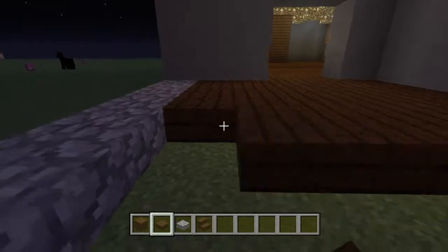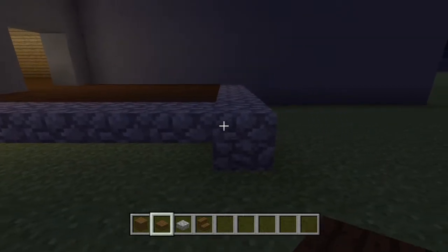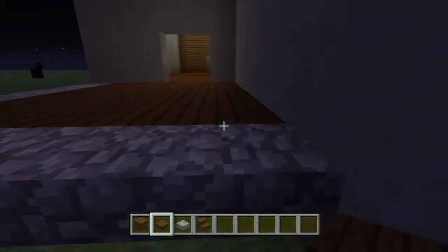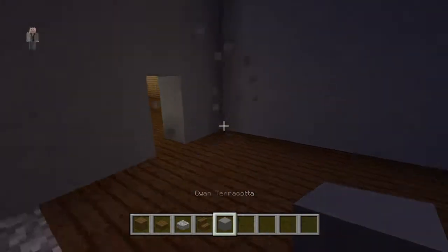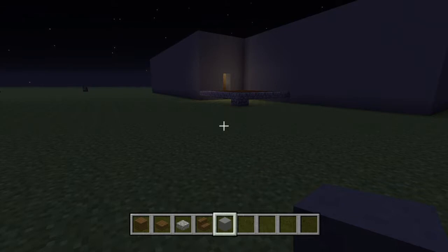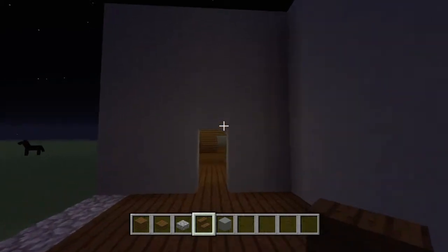Let's add a little patio, like so. 1, 2, 3, 4, 5, 6. Add a cobblestone block. 1, 2, 3, 4, 5. One, two, three, four, five.